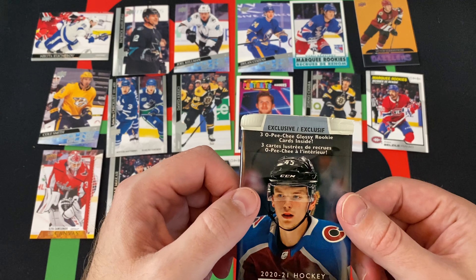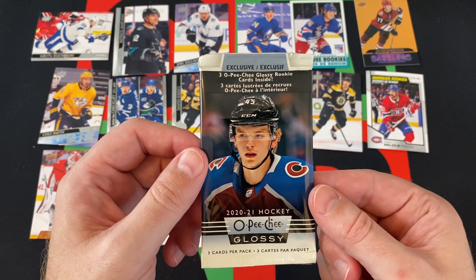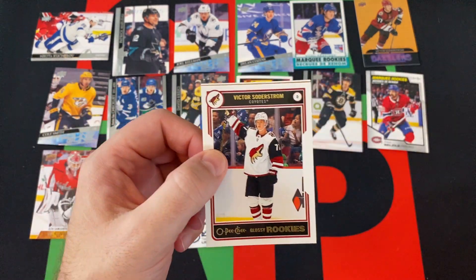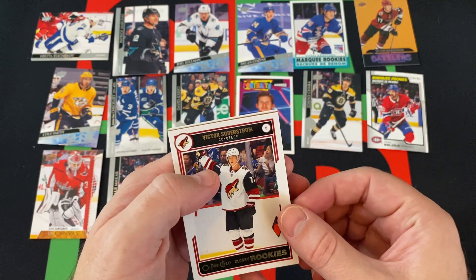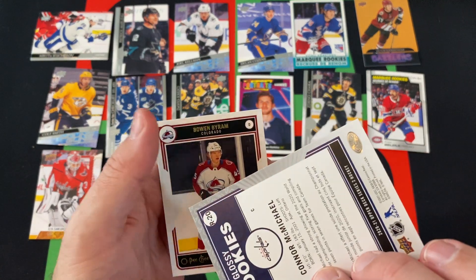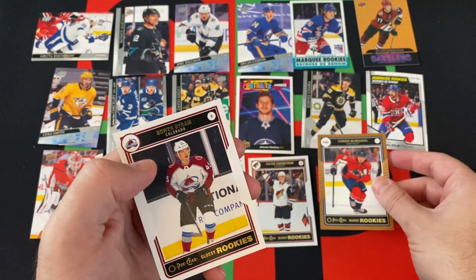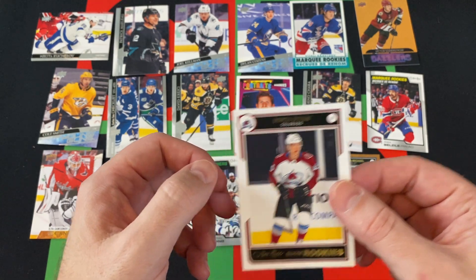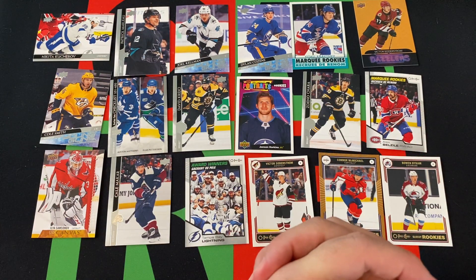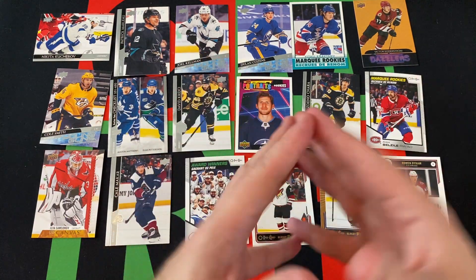Alright, we got the final pack — the Opici glossy rookies. Let's see what we can find. Victor Soderstrom, Connor McMichael — that's going to be the bronze version I'm guessing, sometimes the bronze and the gold look similar. And then Bowen Byram rookie. Overall, Dylan Cousins was the best Young Gun we got — other than that, not a ton of stuff, some okay stuff but nothing too crazy. We didn't get the Kaprizov rookie unfortunately.